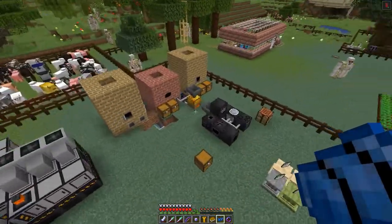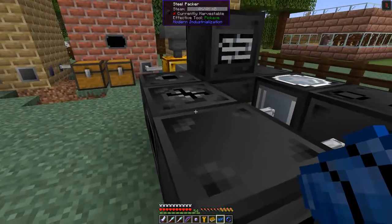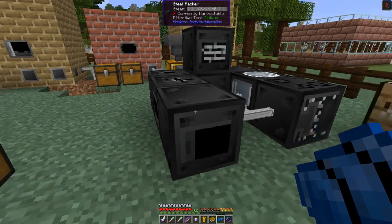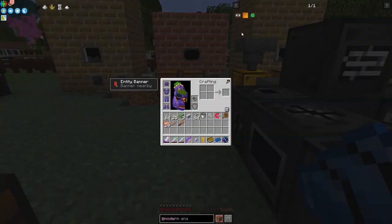Let's go and have a look at this over here. As I said last time, I wanted to upgrade all the machines — as you can see, all these machines have now been upgraded to steel steam. We've got the packer and this wire mill here. So let's have a look at the analog circuit first of all.